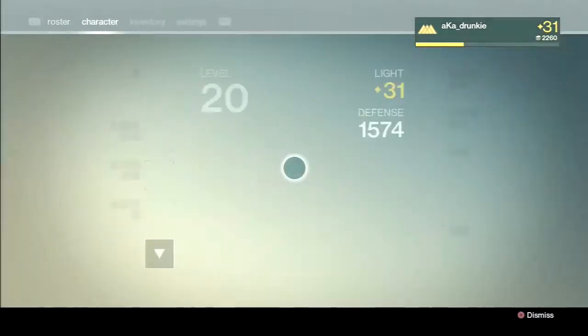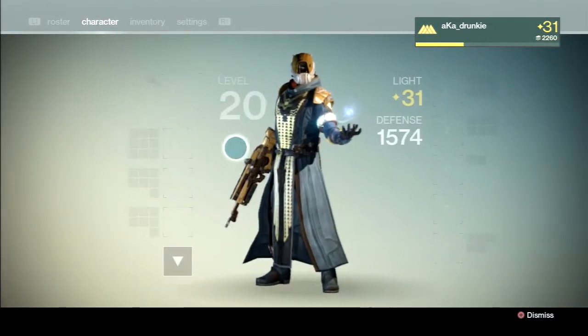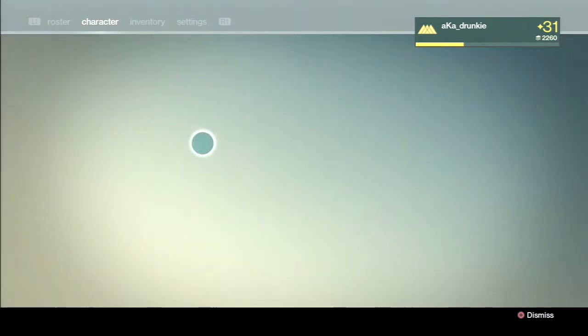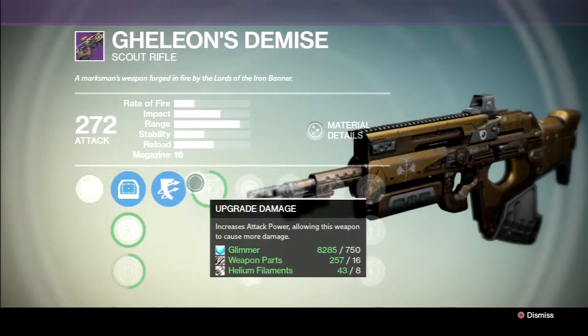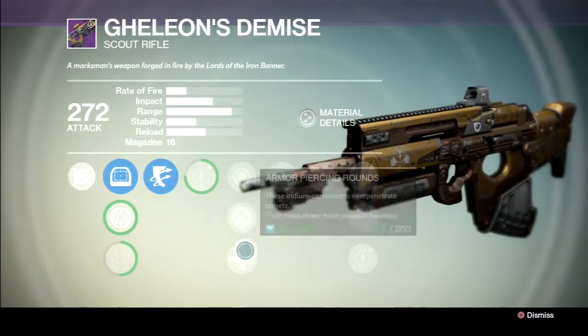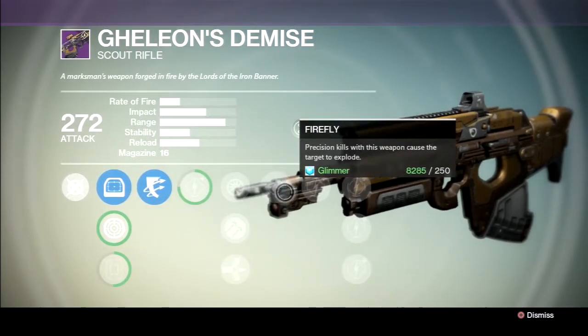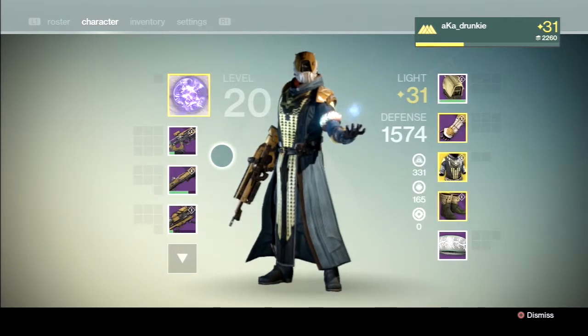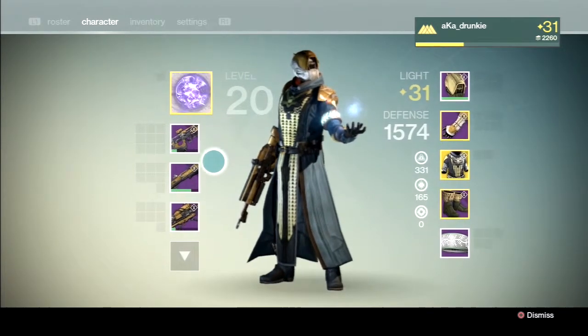What up guys, Overman here, and in this video I just wanted to show you guys what I got from this month's Iron Banner. Starting off with the Scout Rifle, I got the Gellin's Demise, aka the Prom Knight Dumpster Baby. So yes, I did get up to rank 5 and I did buy this thing, and I can't wait to fully level it up and put a review out there. I know it's gonna be great.